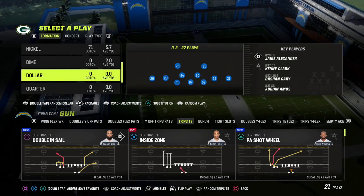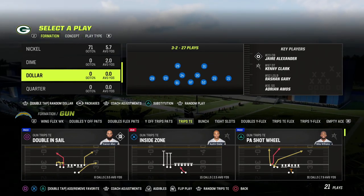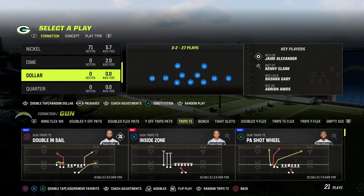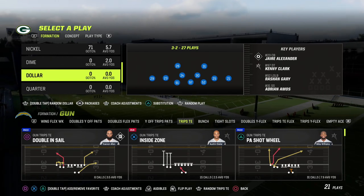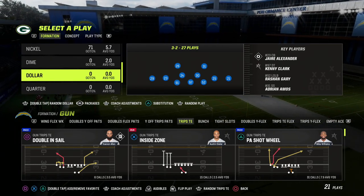In this video, I'm going to be sharing with you why I believe that the Nickel Over defense is the best defense in Madden 23 for the current offensive meta, as well as for where defense is going in the coming days with new patches and things like that.